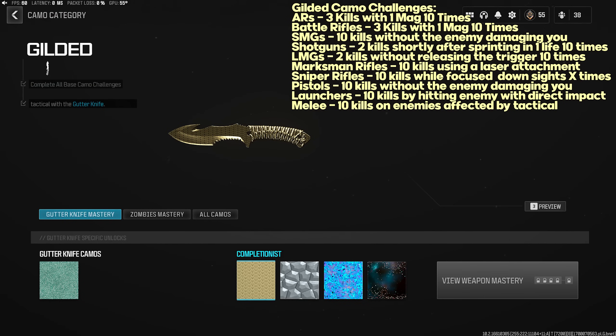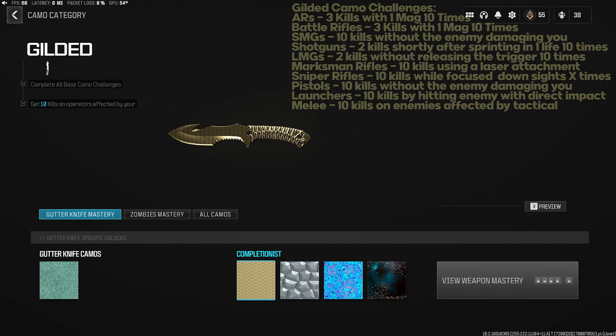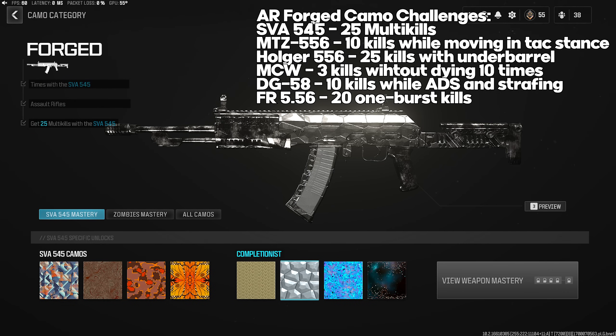Combat knife Gilded challenge: 10 kills on operators affected by your tactical. Same advice as SMGs — play Free For All or objective modes, throw stuns, use Engineer Vest. Now getting into Forged camo challenges, which are different for each specific weapon. SVA 545: 25 multi-kills (double kills or higher).